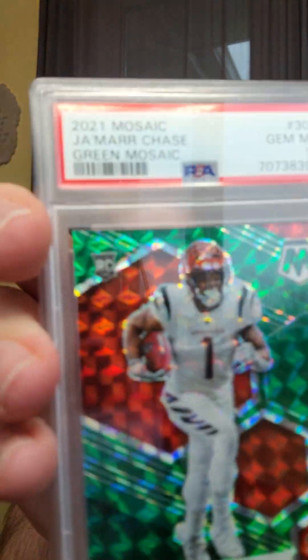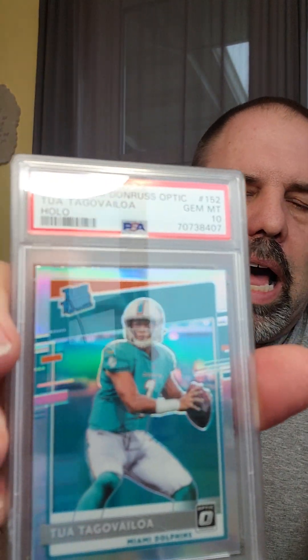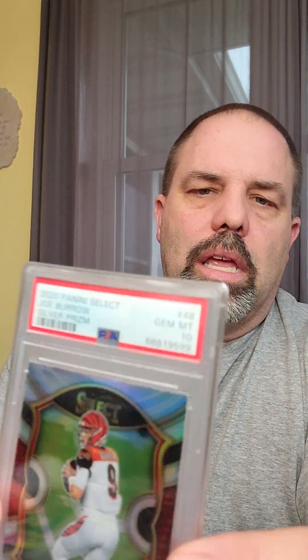And then I've got some football. I like Ja'Marr Chase — I've got an Orange Disco Ja'Marr Chase. And then I've got the start of the rainbow here, the Mosaic: I've got the orange reactive, the green reactive, the pink. I've got a Tua. I've been focusing on the quarterbacks. I've got a Joe Burrow silver Prism rookie.